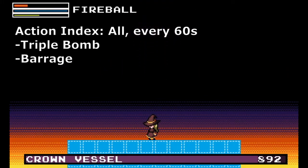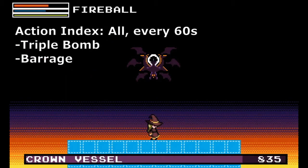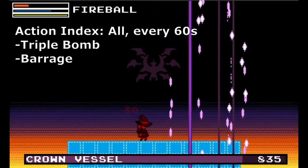Each has three distinct actions: flying to the background, performing the attack, and flying back while switching sides. This doesn't advance the action index number.